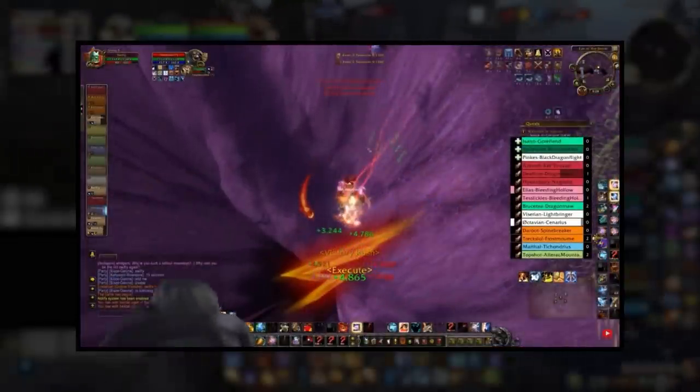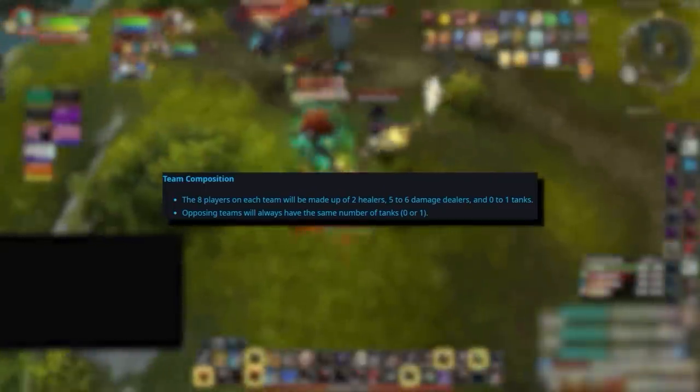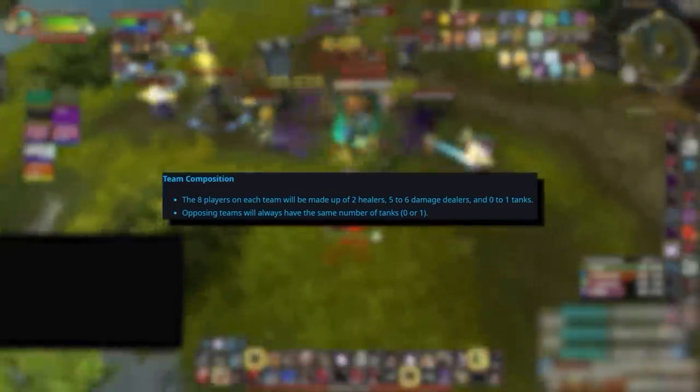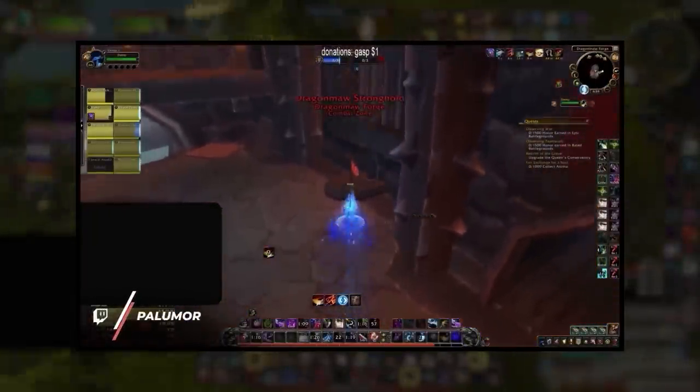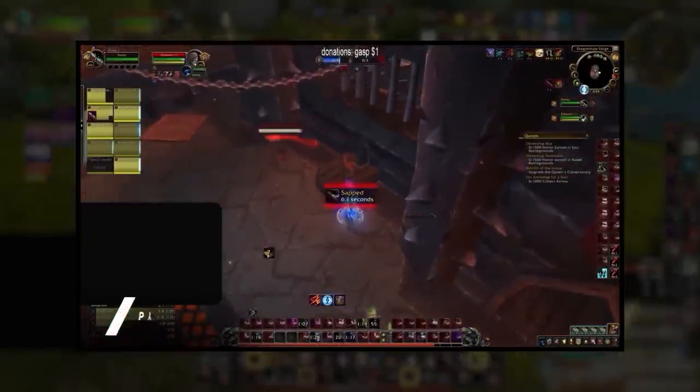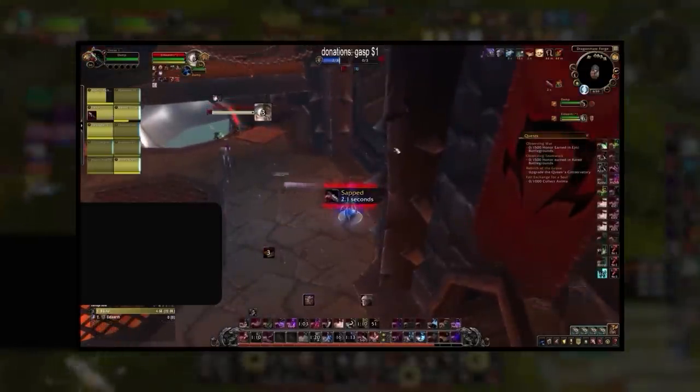Personally, I can't wait to get zerg'd by an invisible warrior. As for compositions, you'll be hard locked into having 2 healers, 5-6 DPS, and a tank depending on the map. Hopefully Blizzard will implement some rule where each team gets a balanced amount of stealth classes, as the amount boomkins and rogues can hard carry is off the charts — but nothing is in so far.